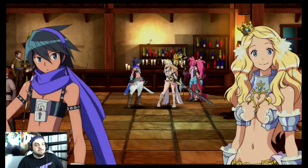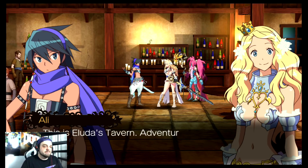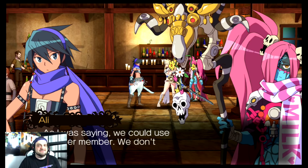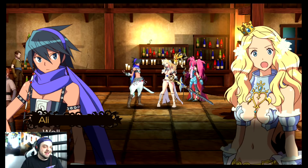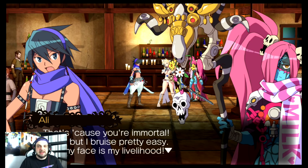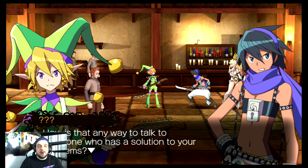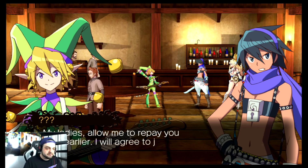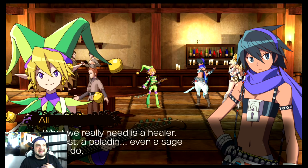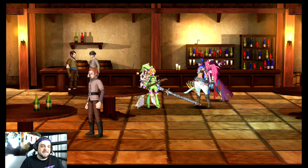One thing I really want to highlight is the writing of the game — it's actually pretty funny. All of the voices are in Japanese, which works fine, but the dialogue is very funny. I was surprised at how clever and witty it was; there have been some laugh-out-loud moments. So here's a funny scene: this is when the healer first joins us. We're at a tavern, on the run, and this character is trying to join our party as the healer. Ali is kind of a badass who doesn't want him to join, but Solange is a very loving person who always tries to see the good in people.